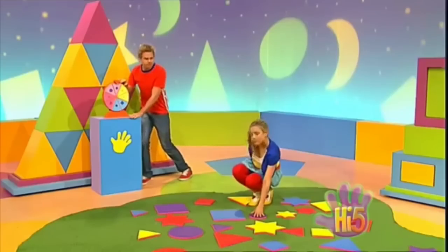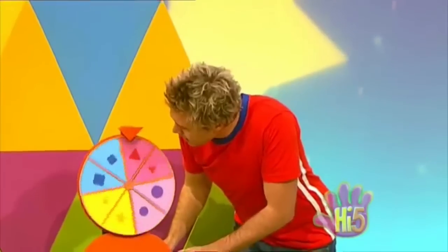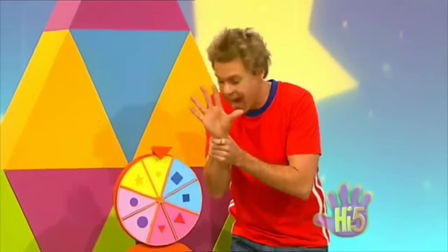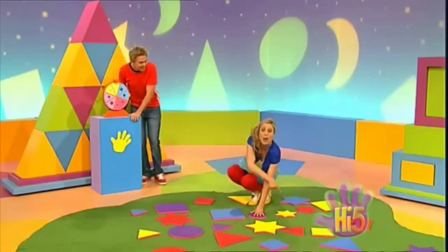Ready for the next shape, Case? Let's see what the spinner says. It's a yellow shape and it's small, so that means it's one for your hands. It's a small yellow star — right there!